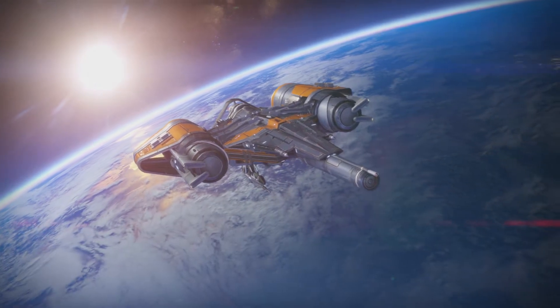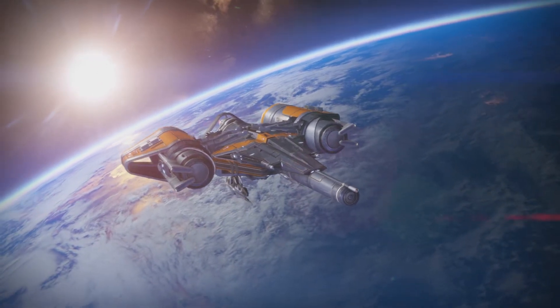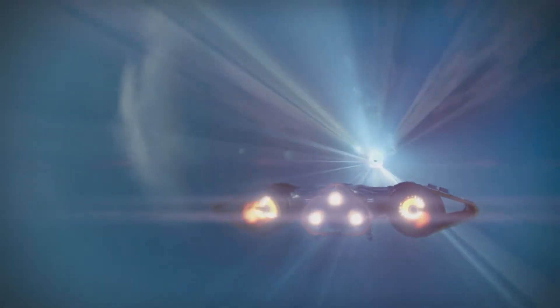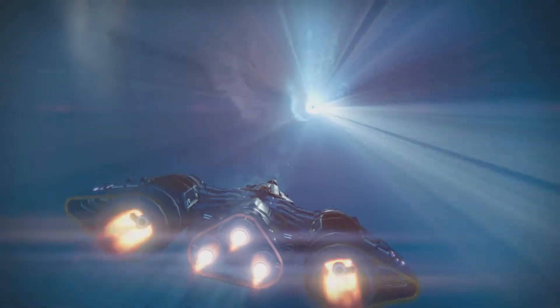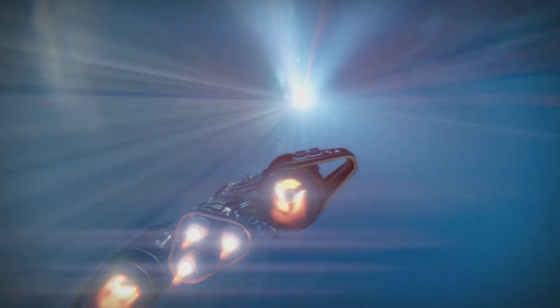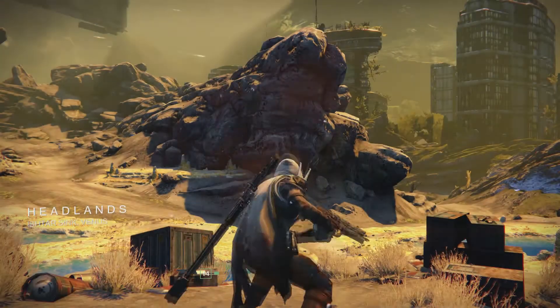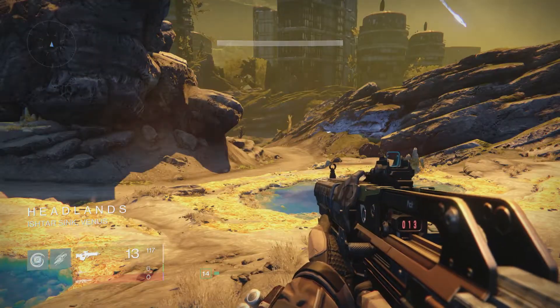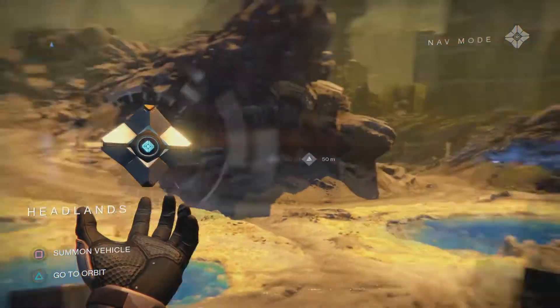Another thing we may do - I don't know if I'll get to it tonight - but I finally broke down and did a little bit of research about what to do with these materials that you get on these planets. Like spin metal and spirit bloom and whatever else there was, some kind of helium thing. Apparently you could collect those and trade them in to a quartermaster, and they'll give you marks for that. We may do that later. Let's go find some trouble, cause we're a couple of bad dudes looking for trouble.